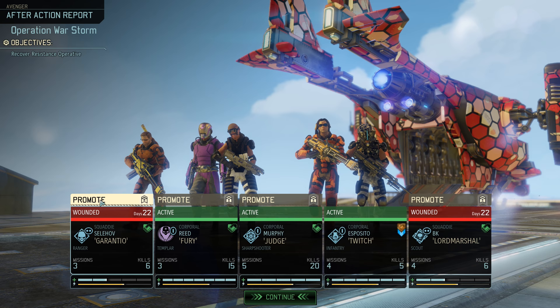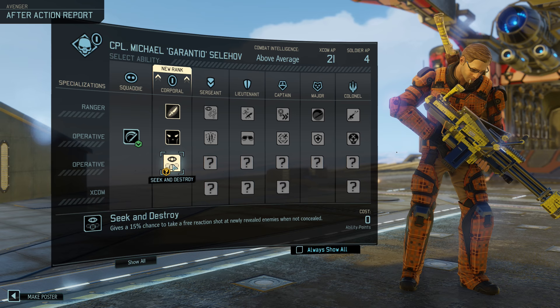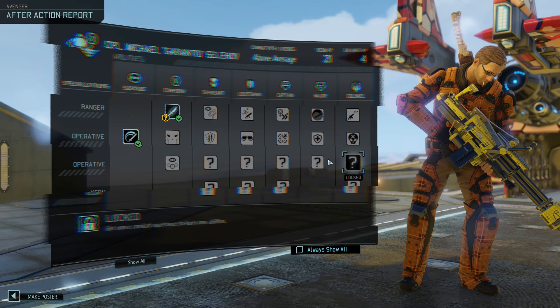We'll be able to do the covert operations that require a sergeant. So, promotions — almost everyone got promoted, that's what I like to see. Blademaster, Phantom, Seek and Destroy — gives a 15% chance to take a free reaction shot at newly revealed enemies when not concealed. I think I'll take Blademaster — Blademaster is just so good. Alright, Blademaster it is then.